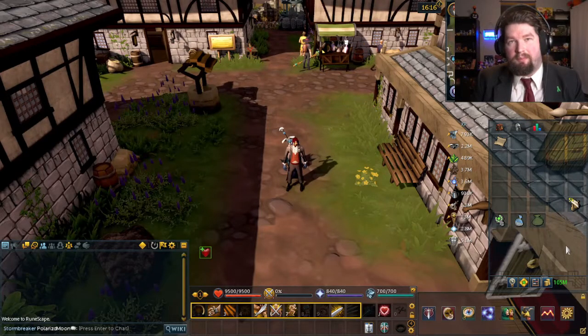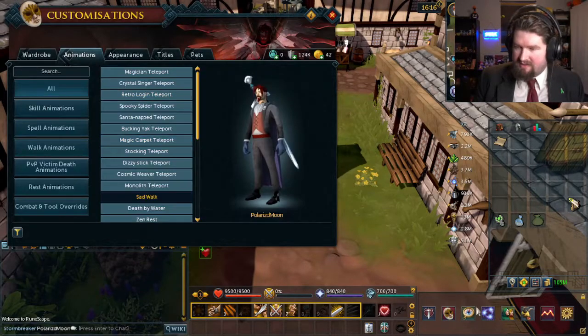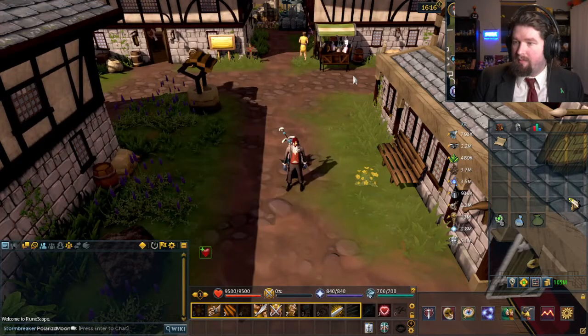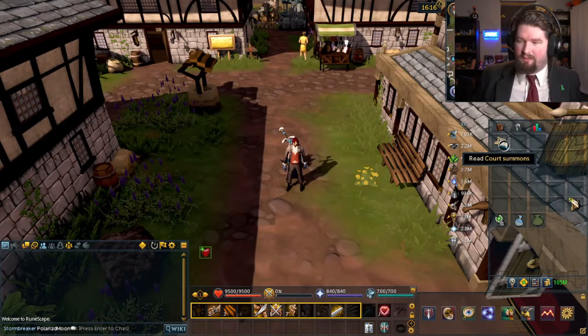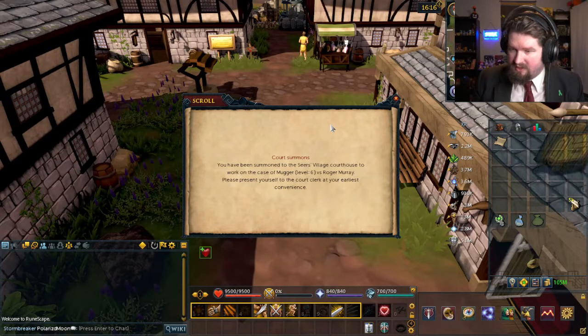Good morning, I'm PolarizedMoon, and welcome back to RuneScape. I was going to continue our questing here with the catapult construction, but in between this episode and the last episode, last night, I got a court summons. You've been summoned to the Seers Village Courthouse to work on the case of Mugger Level 6 vs. Roger Murray. Please present yourself to the court clerk at the earliest convenience.